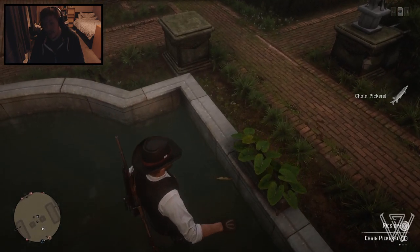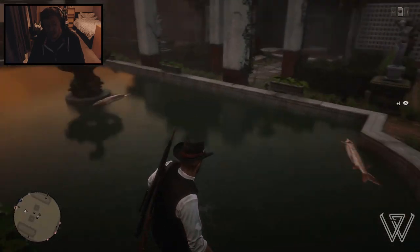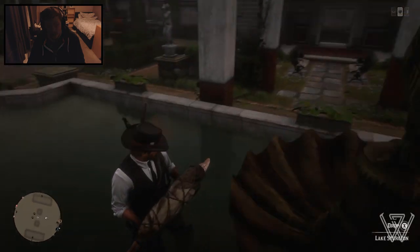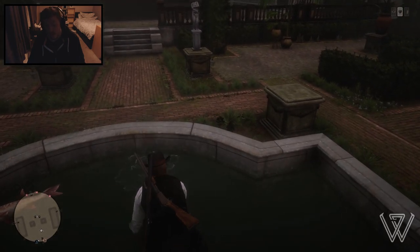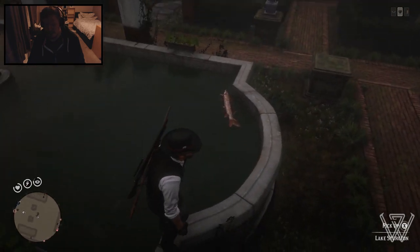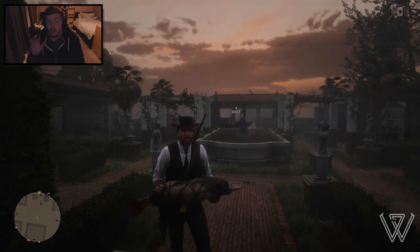Not only that, but you're also leveling up your dead eye while doing this. It's not going to be extremely fast, but it's faster than not leveling it at all. As you can see we've got a lake sturgeon on the back of the horse and another one here. You could run over to the butcher and whistle your horse to follow. Do be careful though — other players are around and if they see you carrying a lake sturgeon they'll probably try to kill you.